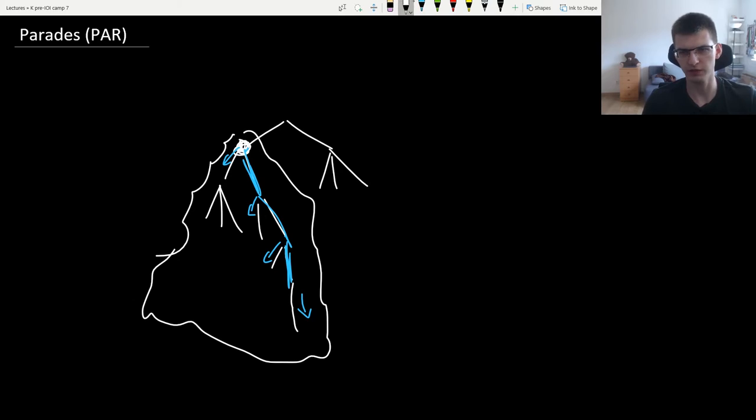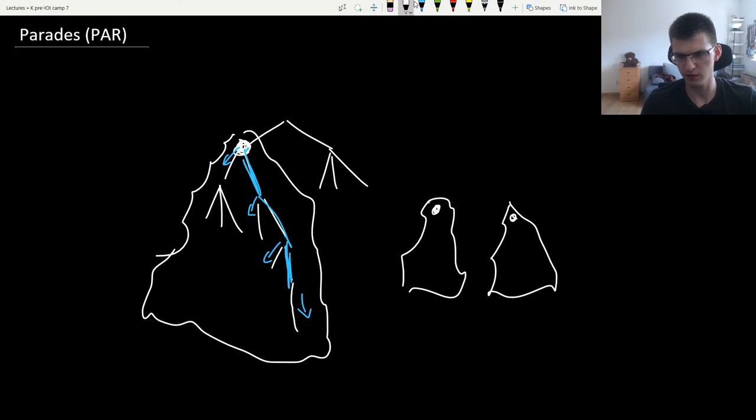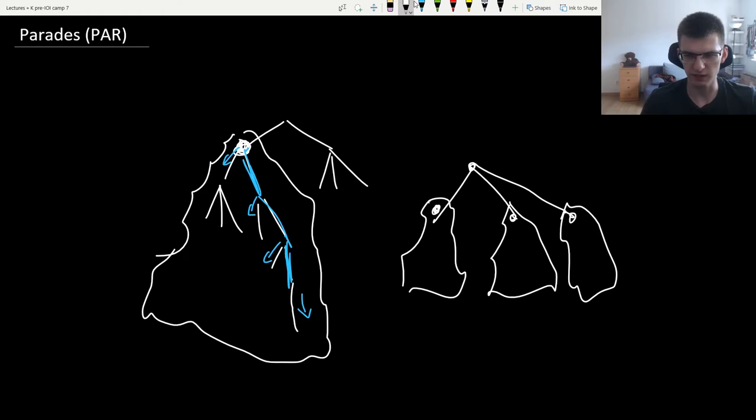When you have to merge two subtrees, you have a score for one subtree and a score for the other. To merge them into a parent, you take the maximum score from your children. Let's say we had scores three, four, and seven — we take the child with seven. When we extend to the parent, we add plus two for the other children. So the score from the parent will be score of max child plus two.